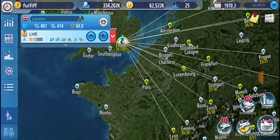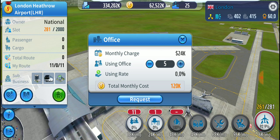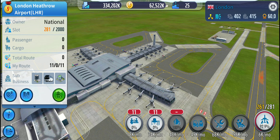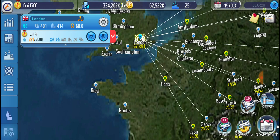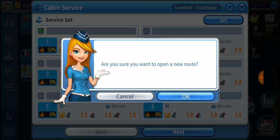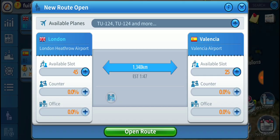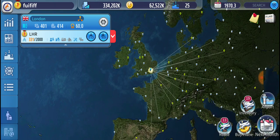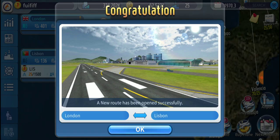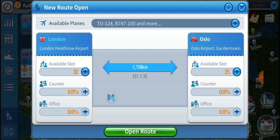At your hub airport make sure you have enough counters and offices — I go with 10 in the first turn. It's not a problem to have too many, but having too few matters. You'll want to build maintenance, and build fuel slightly later because right now fuel cost isn't your main concern. It doesn't become worth it until you have a few more planes, but you will want to build fuel eventually.